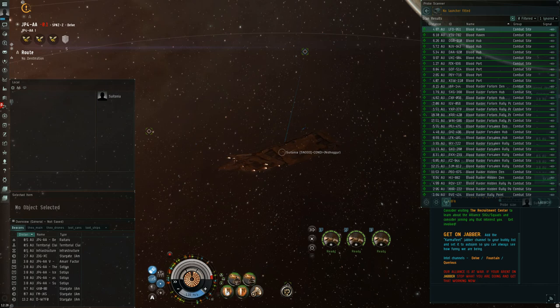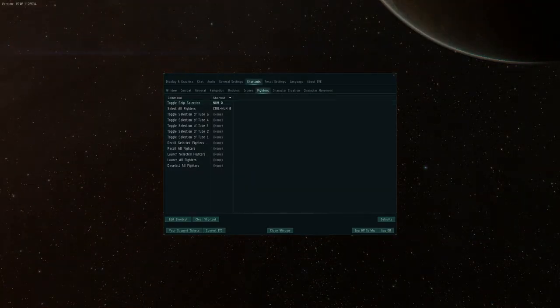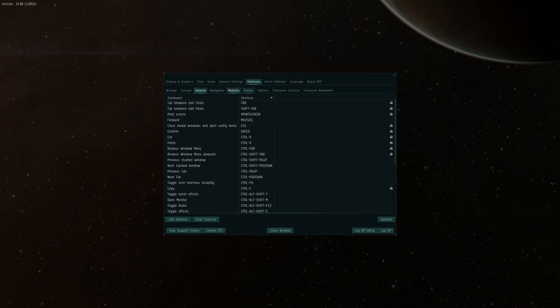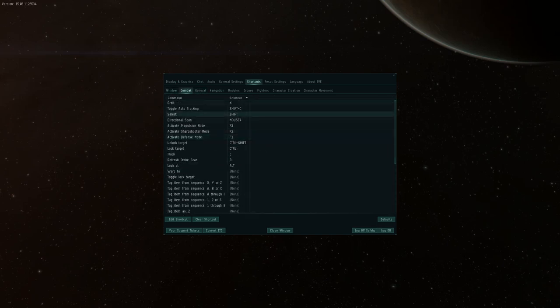There are a lot better hotkeys in the game now for fighters and I highly suggest you use them. What you definitely want is the toggle ship selection hotkey. I've got this on key zero. You'll probably want this just to make sure you don't accidentally orbit the rock haven or anything. You don't want to break your aligning out if you're actually ratting in nullsec.